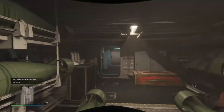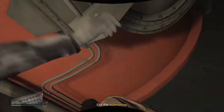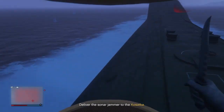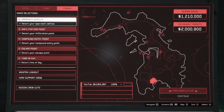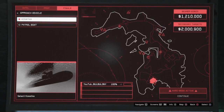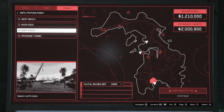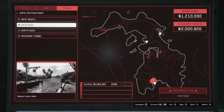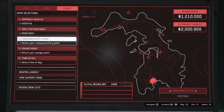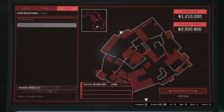You do one vehicle - the Kossatka submarine - then three prep missions. Don't do demolition. For the guns mission: if you get the mission where you need to follow a helicopter, just quit and start again. Keep restarting until you get the mission with the building - it's much faster because following the helicopter takes a long time.